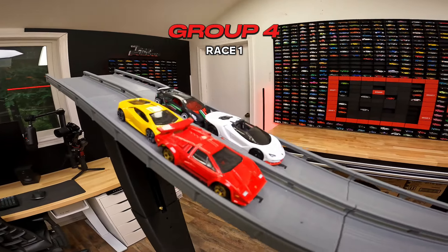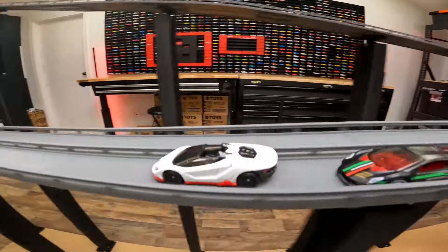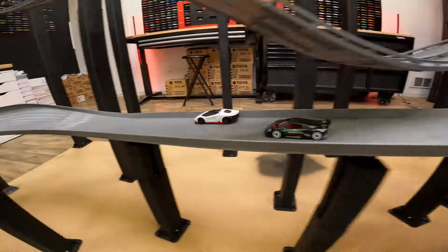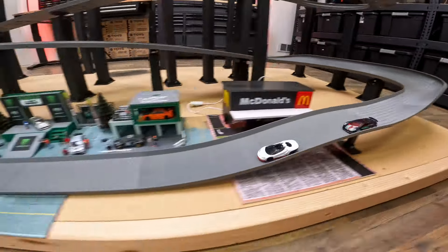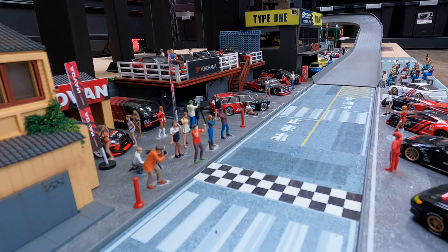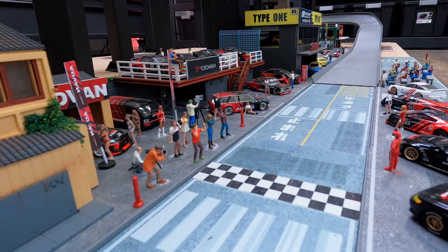The Centenario is in the far lane - that's the pole position. The Diablo close to us, Sesto Elemento and the Huracan in the back. Centenario takes race number one, Sesto Elemento right on his tail. Diablo and Huracan cross the finish line at third and fourth.